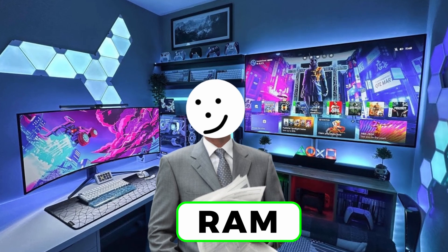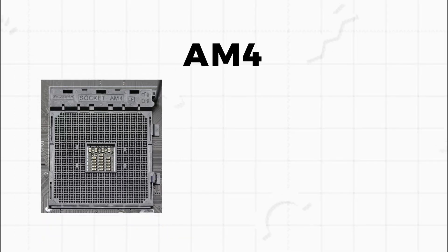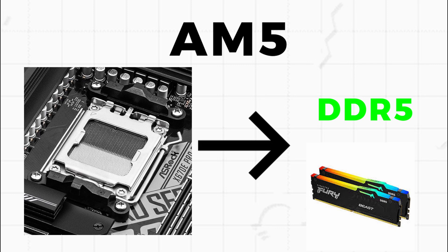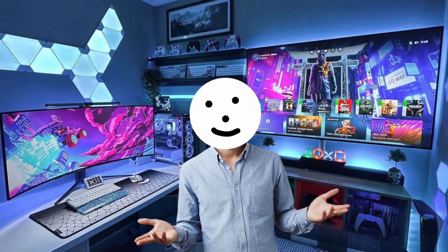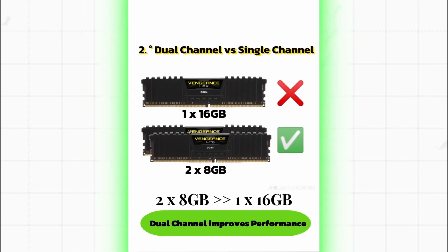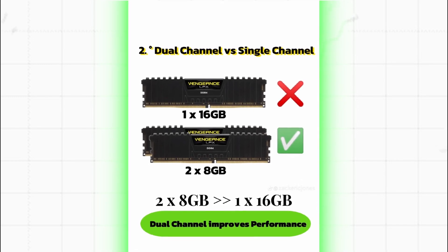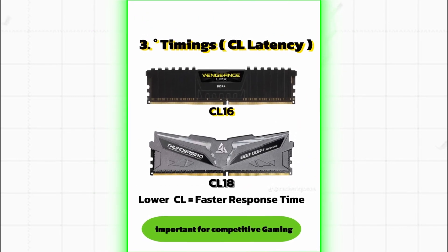Let's talk RAM — a very important component that can actually ruin your build if you mess it up. If you're using an AM4 motherboard, get DDR4 RAM. If you're using AM5, get DDR5. Do not mix these up — it won't work. RAM is measured in megahertz; the higher the speed, the faster the data transfer, and that means better performance in some games. Also, don't just buy one stick — get two sticks of RAM. So instead of one 32 gigs, get two 16 gigs. Dual channel memory is a thing and it boosts your performance. RAM also has something called CL latency — the lower, the better. CL16 is faster than CL18.